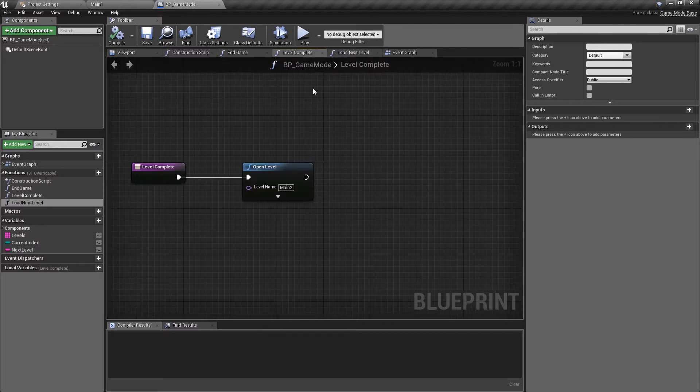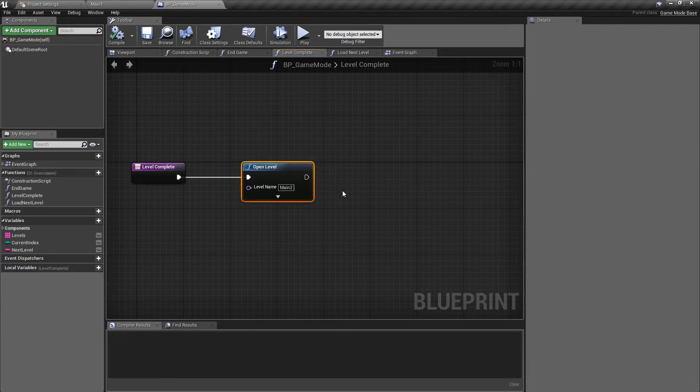So if you have this function and it's completely empty, that's fine. If you don't have this function, just come down here, add another function, and call this load next level — we will need this. Before we hit this function though, what we want to do is update our level complete function.